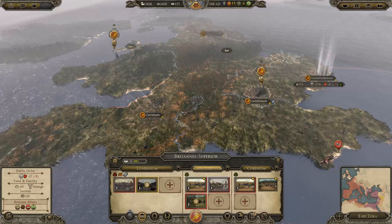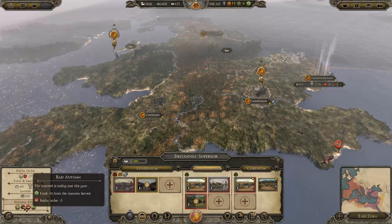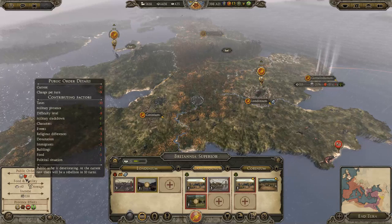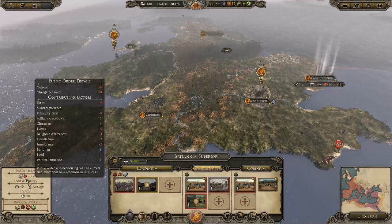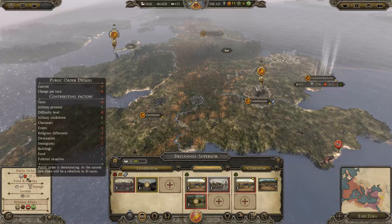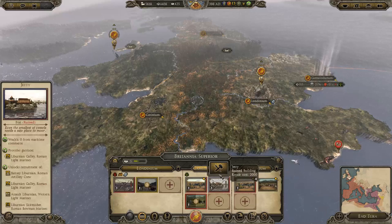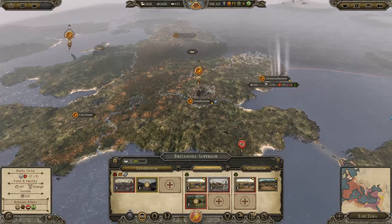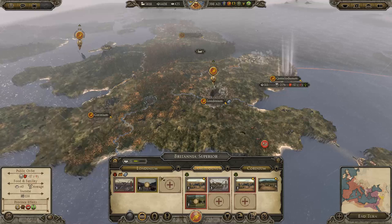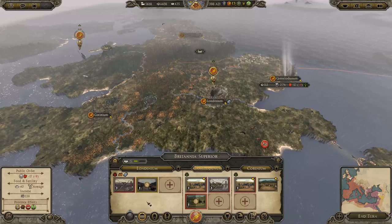We need to build that because I need to get the public order here under control. So what are the major problems here? We've got events — bad autumn. So that's minus 4 once it's no longer autumn. What are the other problems? We've got immigrants — that's okay. Devastation — that'll improve over time. Apart from that, I'm not sure if I should do the expensive upgrade or repair. Food's a problem still. How bad is it? We'll build food here — that should help it.